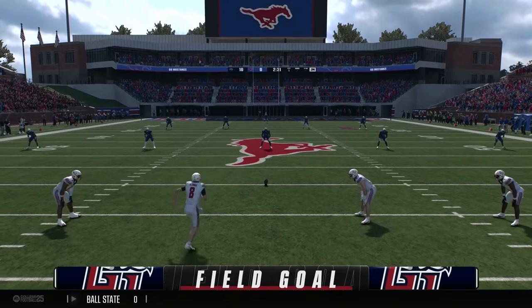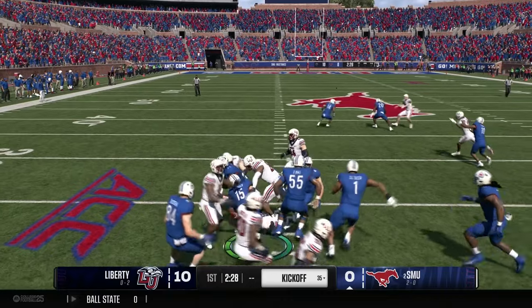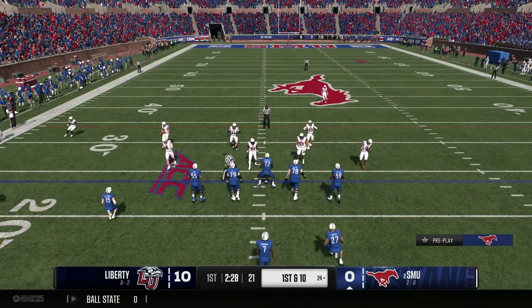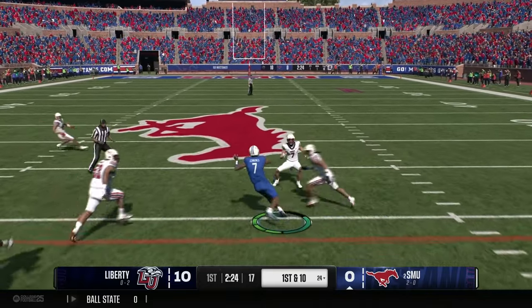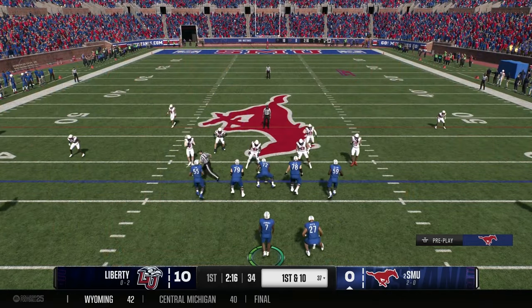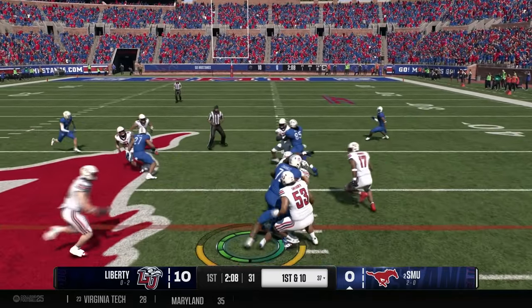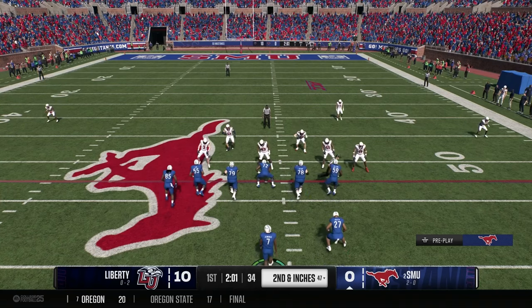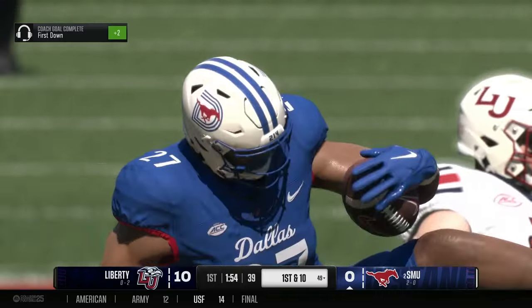Lavender brings out the kickoff, taken down at the 24 yard line. Jennings fakes the handoff and runs for a 13 yard gain. SMU comes out in their spread formation; Jennings gets a big shot before being taken down, just past the first down. Second and inches at the 47 yard line. Martin is handed the ball and plows ahead for a four yard gain — good enough for a Mustang first down.